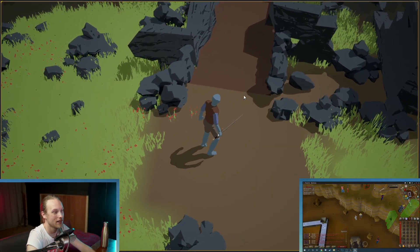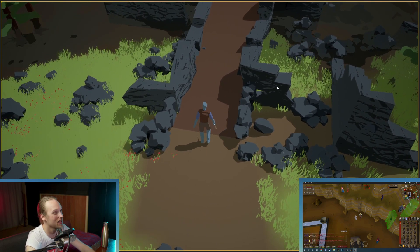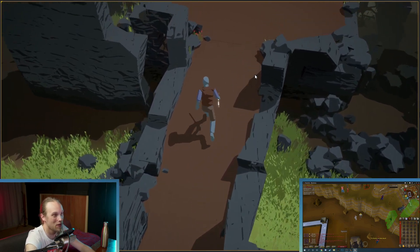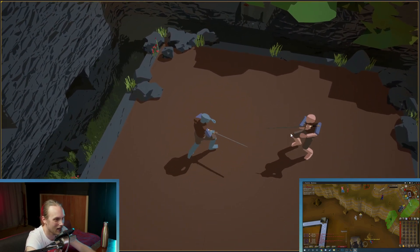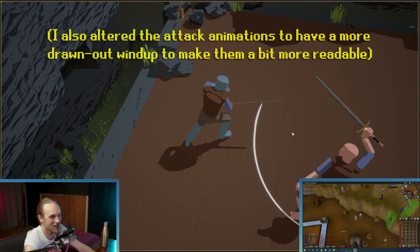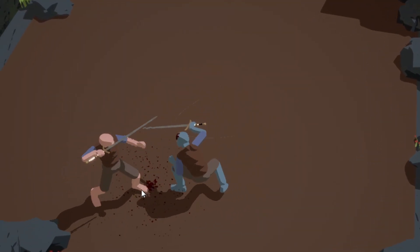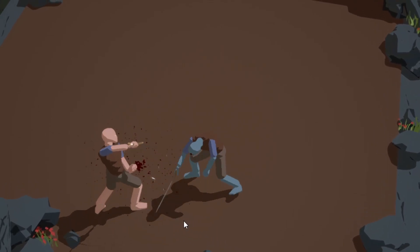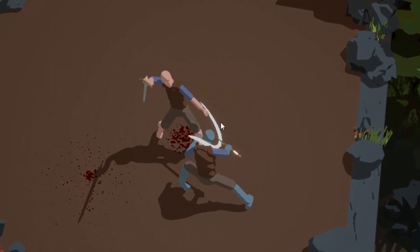I've taken the husk AI and applied it to a humanoid, plus a lot more. So when I come up here, you will see there's a dude and I'm going to fight him. I need to concentrate because it's actually kind of difficult. He's owning me — he's got two hits in already.